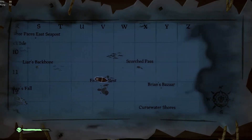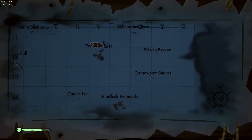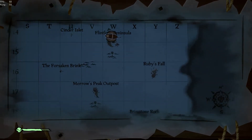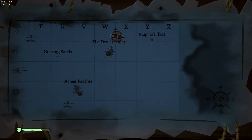Welcome to our channel. Forsaken Shores brings a whole new area to the map. If you check your map, it's located in the east. The first thing you need to do is sail to Morrow's Peak Outpost.